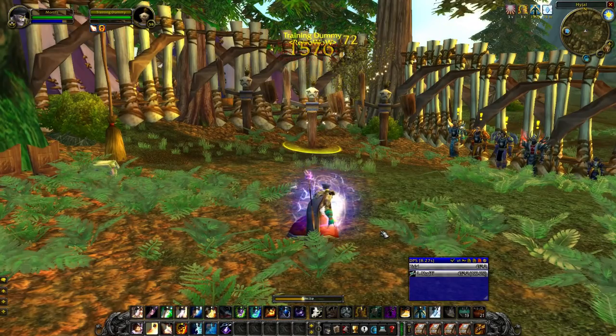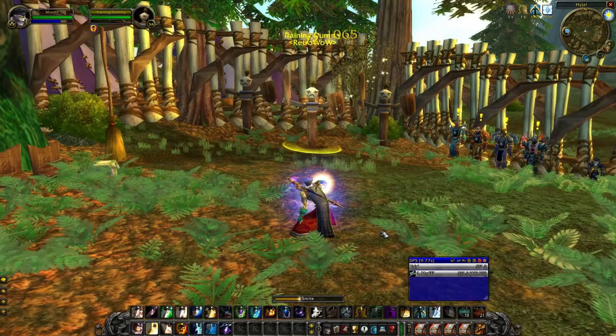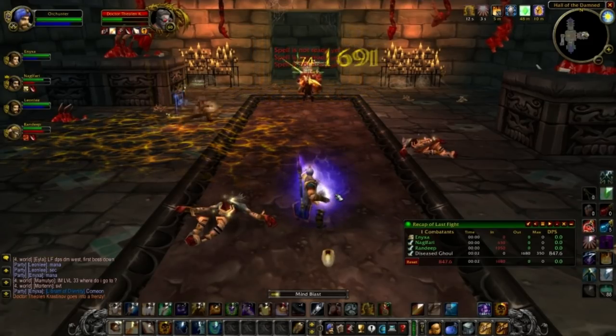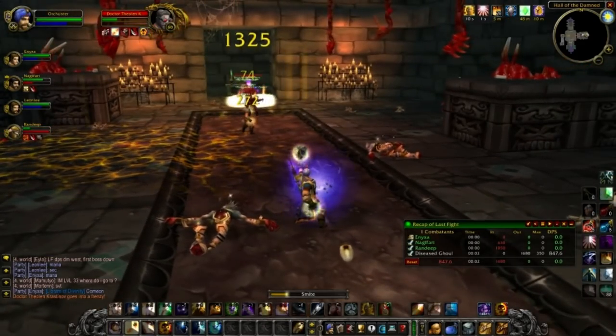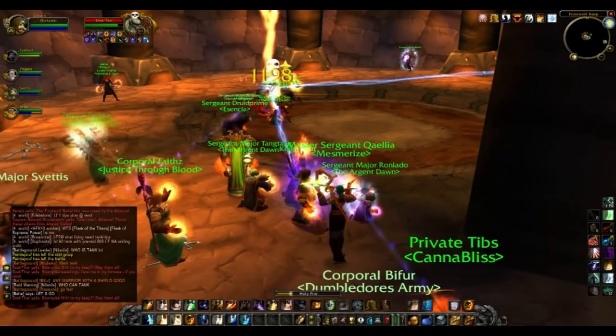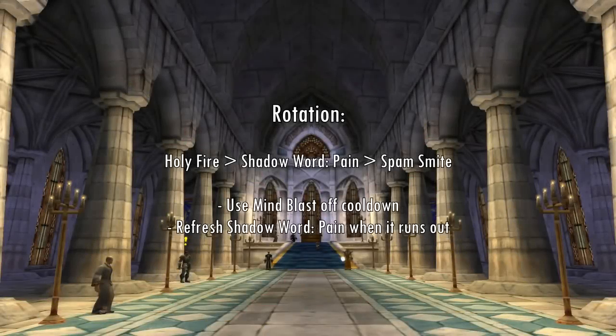With the right gear and a spell damage trinket, Smite Priests were dishing out some pretty decent damage. I had the pleasure of playing a level 60 priest with that exact spec on the Phoenix Warsong server and managed to do good damage in dungeons and surprise enemy players in battlegrounds. The rotation was still the same: Holy Fire as your opener, followed by Shadow Word: Pain, then Smite until the cows come home, and Mind Blast when off cooldown.